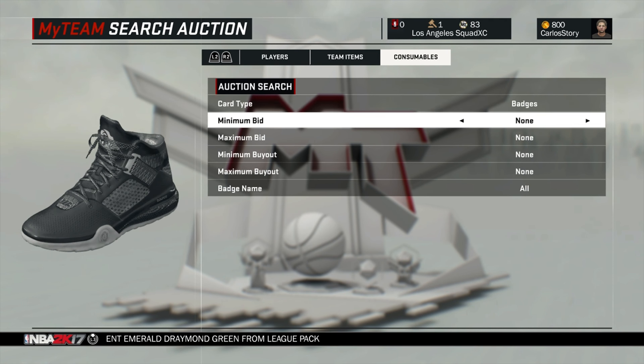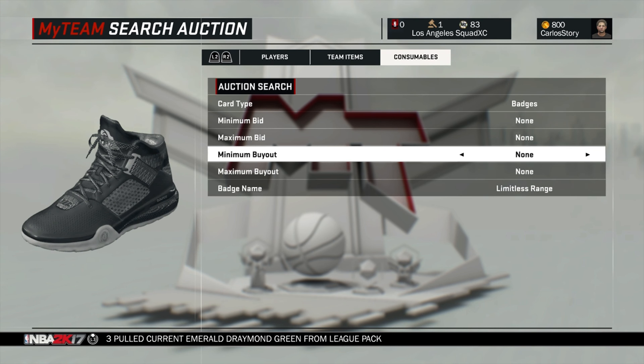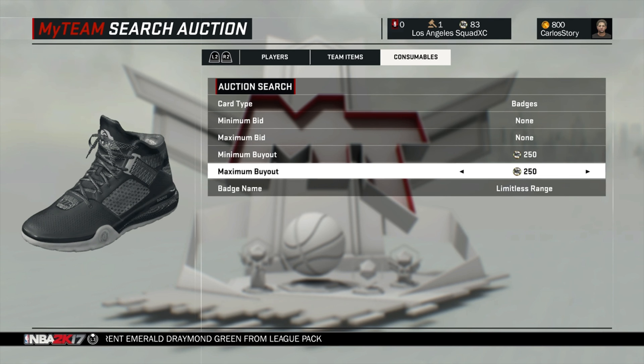This year you can actually search badges by name, so go for the shooting badges — Deadeye, Limitless Range, Posterizer, Relentless Finisher — pretty much all the shooting badges that went for a lot of MT in 2K16 will probably be expensive in 2K17. Try to get those for around 250 MT. Get as many as you want: Limitless Range, Deadeye, Shock Creator, Relentless Finisher, and any of the new badges. I'm gonna try to focus on badges this year. That's pretty much what to go for right now in the auction house.